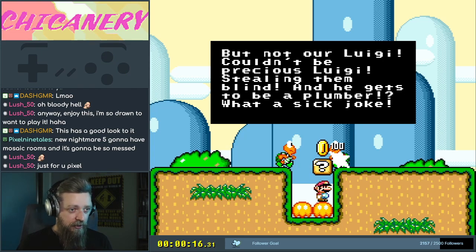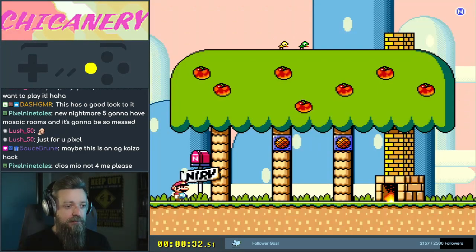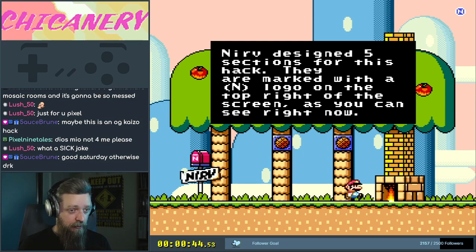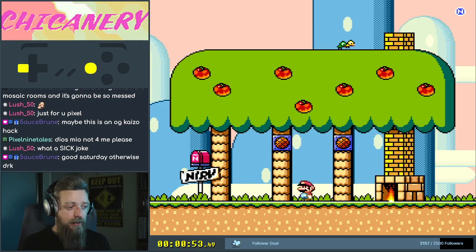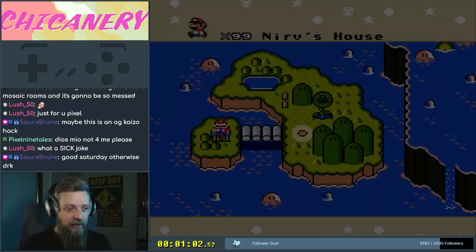Precious Luigi stealing them blind and he gets to be a plumber — what a sick joke. That's fine. Nerve's house: this hack started as a solo project by Bufflin but he later invited his friend Nerve to help with the overworld palettes and some level design. Nerve designed five sections of the hack — they're marked with an N logo on the top right of the screen. And those birds have dropped some poop on the Nerve sign, which is pretty funny.